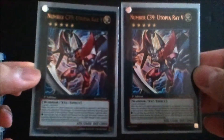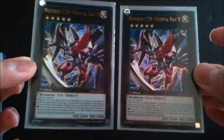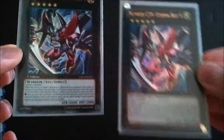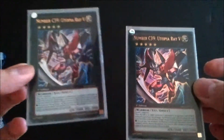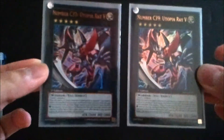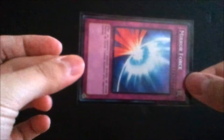Next is Number C39: Utopia Ray V. He's a 2600 and when you detach a material you can destroy a face-up or face-down monster on the field, then deal damage equal to that monster's attack — and you can still attack with him too, which is really good. He's not protected by spells or traps, but all three Utopia Rays and the regular Utopia are in the V for Victory deck. If you want, buying three copies of that deck gets you the Wonder Wand, Utopias, Gagaga Shield, cheaper foil Mirror Forces, and Mystical Space Typhoon.